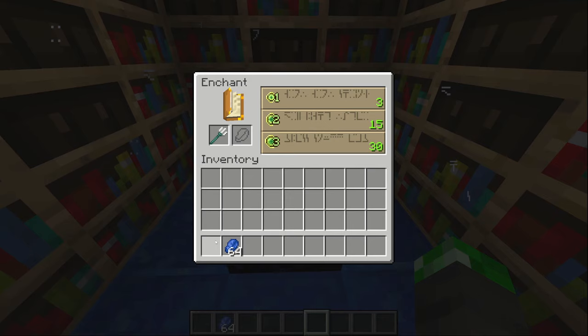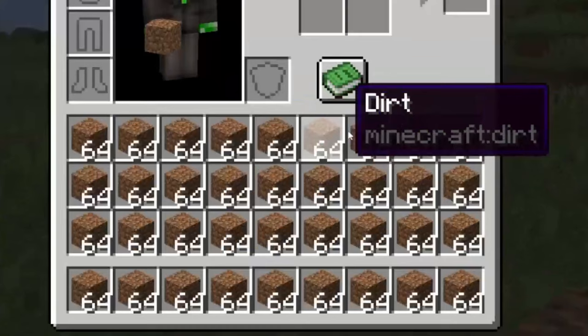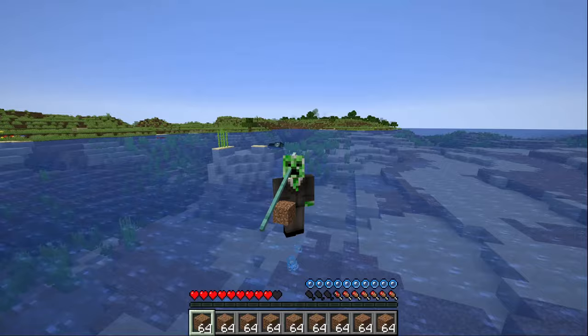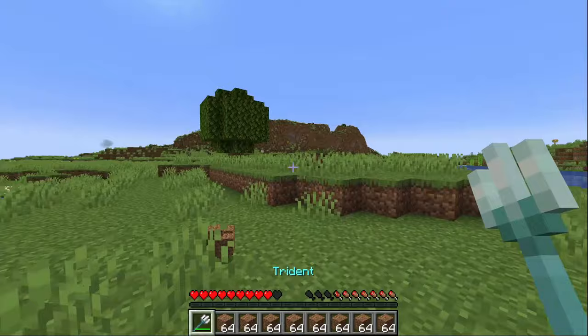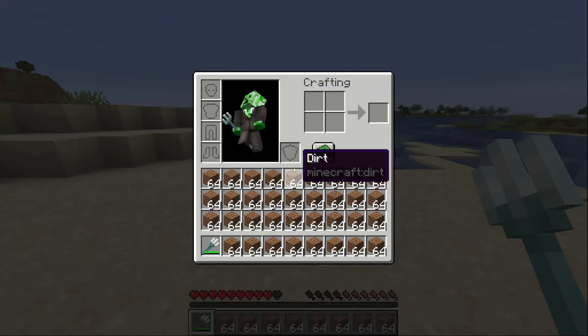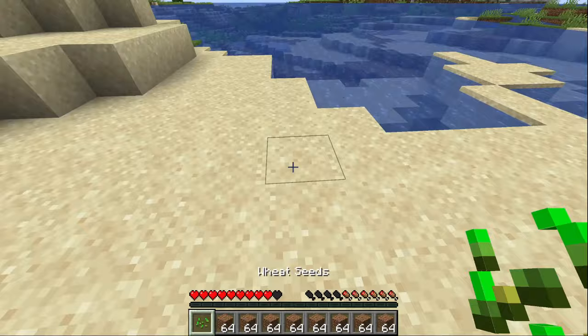And while that one was cool, enchanting a trident with loyalty will cause it to immediately return to your inventory after being thrown. But what if there is no empty slot in your inventory for the trident to return to? Well, that's what causes this weird glitch. As you can see, I have a trident just flying around my head, and it will not stop flying until I clear up a slot in my inventory. Simply fill all your inventory slots besides your trident, throw an item on the ground that isn't in your inventory, throw the trident, and then immediately pick up the item on the ground. This works on both Java and Bedrock.